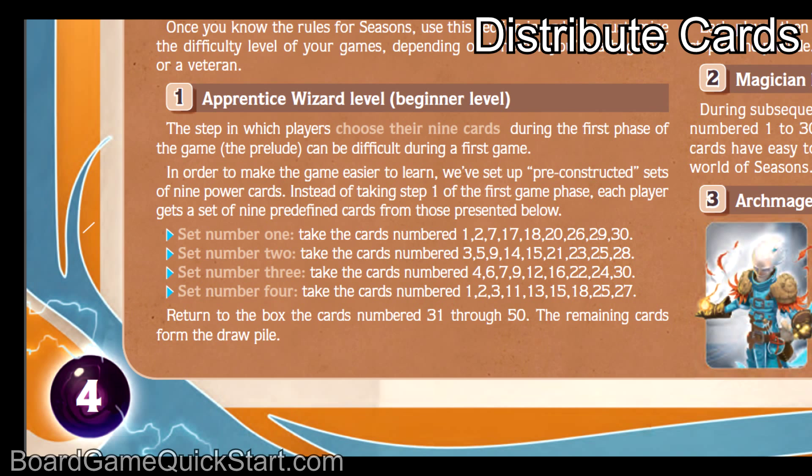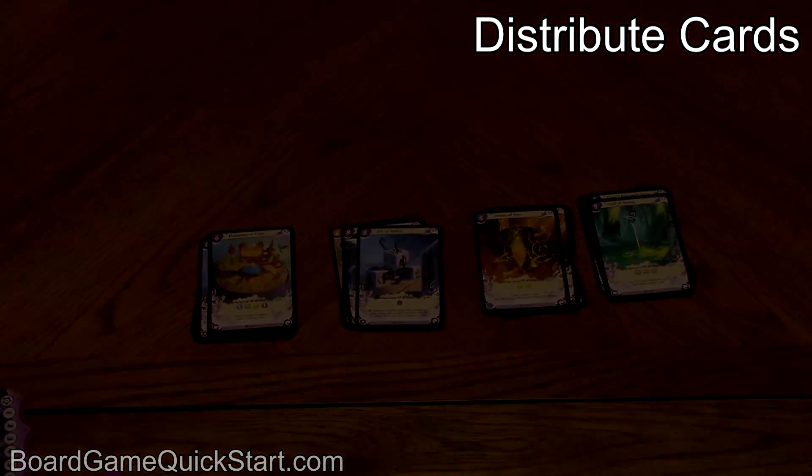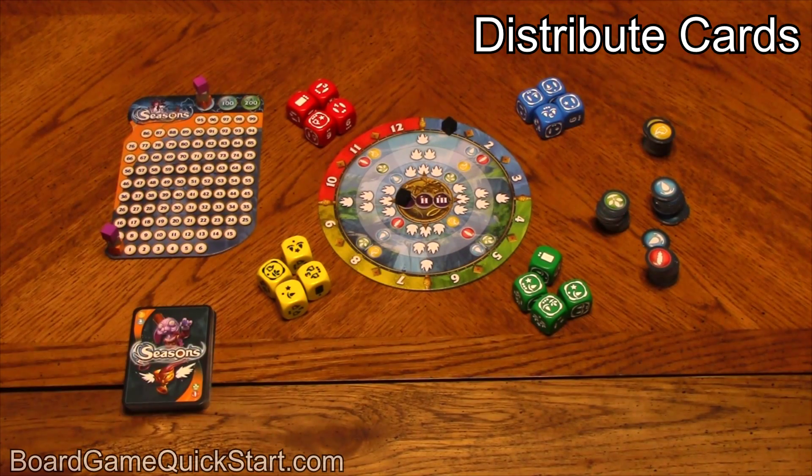Finally, distribute the power cards. If this is your first game, you can find recommended starter cards for each player in the manual. You should locate these cards and give one set to each player. Remove all of the cards numbered 31 through 50 from the game, and place the remaining cards in a draw pile on the table.